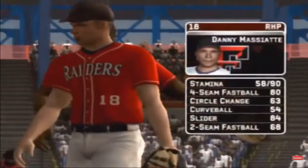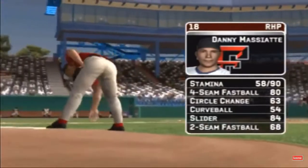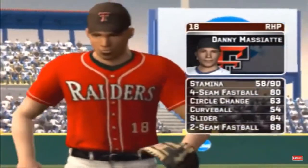Junior is going to be starting. He has a four-seamer, a circle change, a hook, a slide ball, and a two-seam fastball.